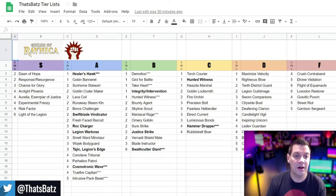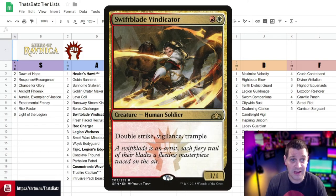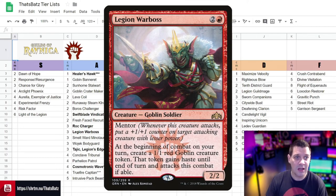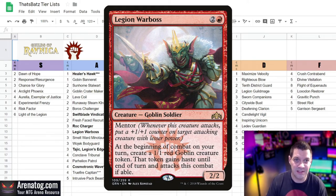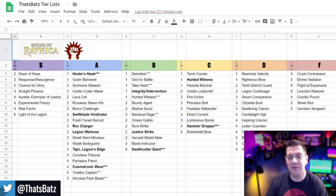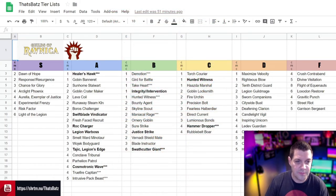Cards in A-tier are excellent. Swiftblade Vindicator — when paired with mentor abilities and combat tricks like Take Heart — can do massive damage to your opponent. Double strike and trample together can be unstoppable. Legion Warboss is a great card; it's debatable whether it belongs in S-tier, but the reason I don't put it there is because he's still relatively fragile and the 1/1 tokens don't matter if your opponent has a superior board state. The tokens have to attack in and just die to bigger blockers, and you can't send your Warboss in to mentor them. It's a good card especially if you already have the advantage, but it can fall out of place once you don't.